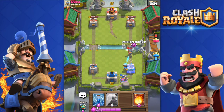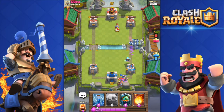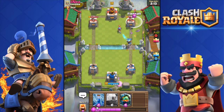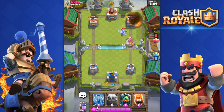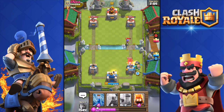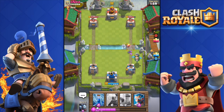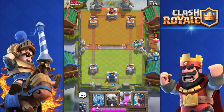I'm gonna throw in the minion horde. He's going to destroy my collector with his miner — pretty annoying. I'm gonna fireball his princess, she's such a good card. I'm going to destroy his musketeer. He has damaged my tower down to 1700.